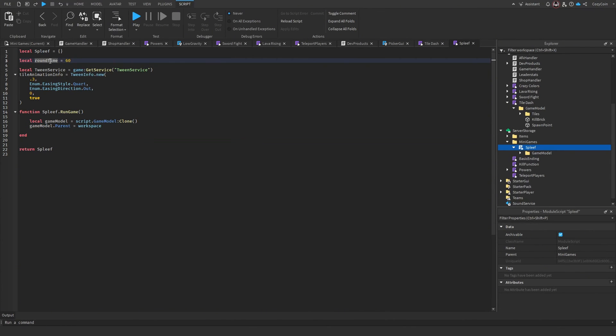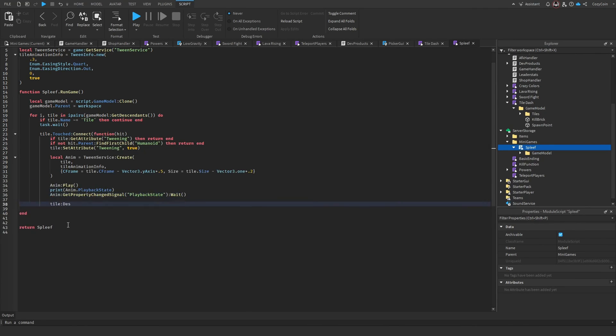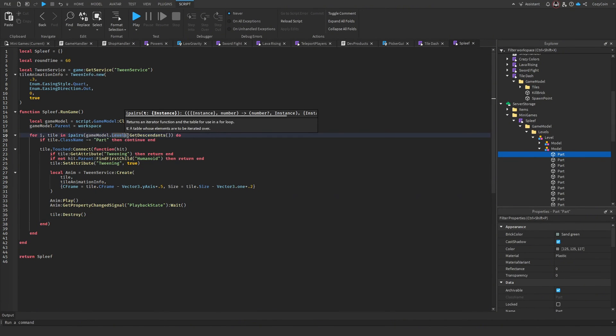We have a round time variable, tween service for the tile animations, and configurable tweening animation styles. In the run game function we get the game model and put it into workspace.